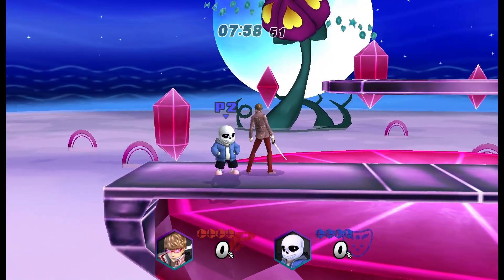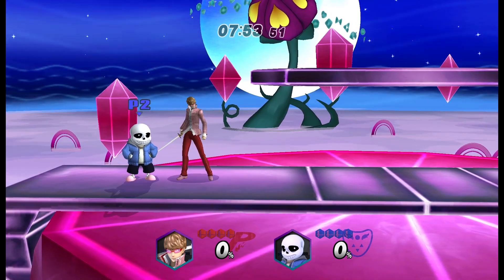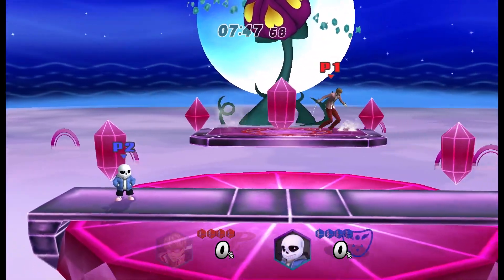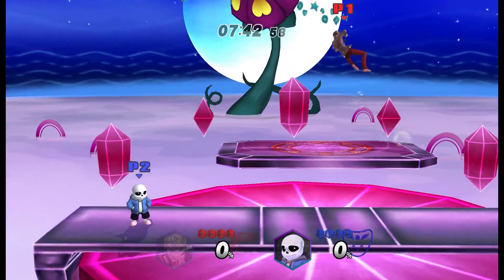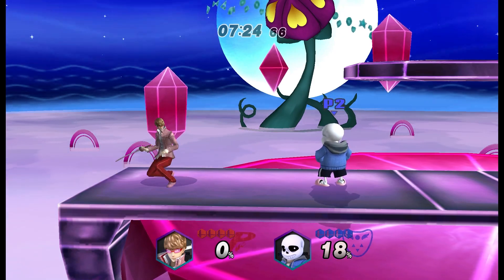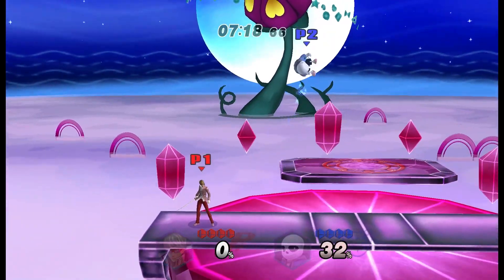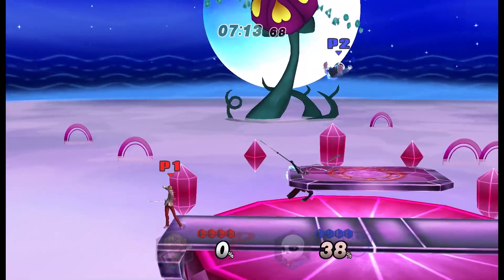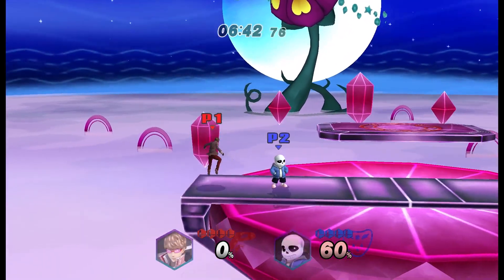Wow, more voice lines — I like all the voice lines. Let's go ahead and do the specials; I feel like this is where we'll finally discover what the glowing is all about. For neutral B, I launch myself and do a lunging attack. Down B — that was a Persona 4 sound effect. For side B, oh wow, you throw out your persona — let's go Izanagi, that's pretty sick.